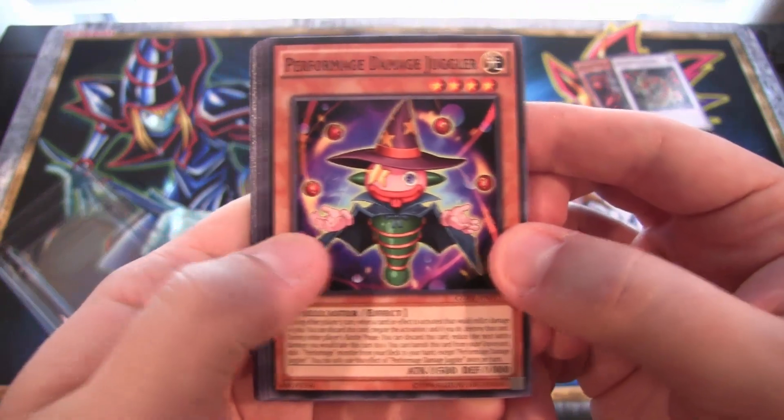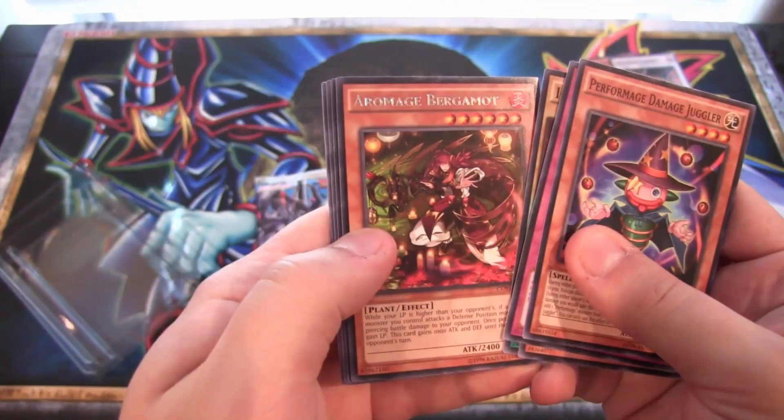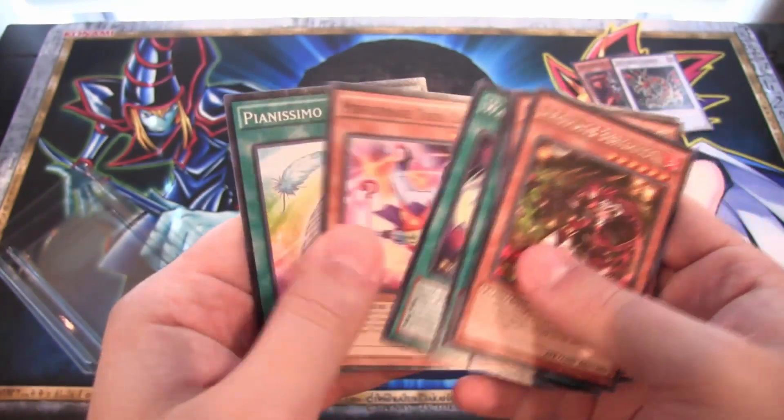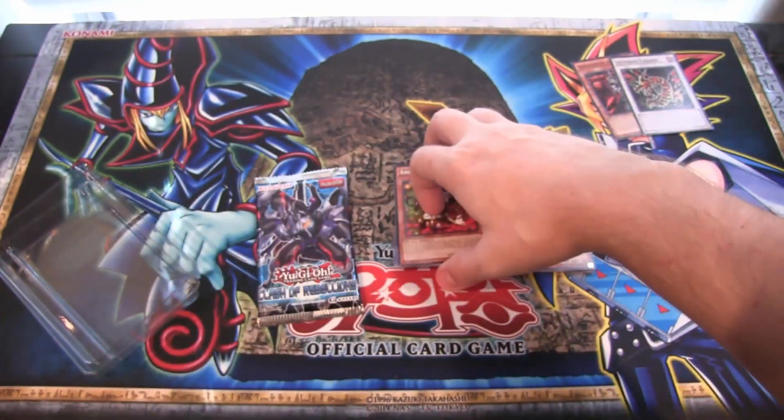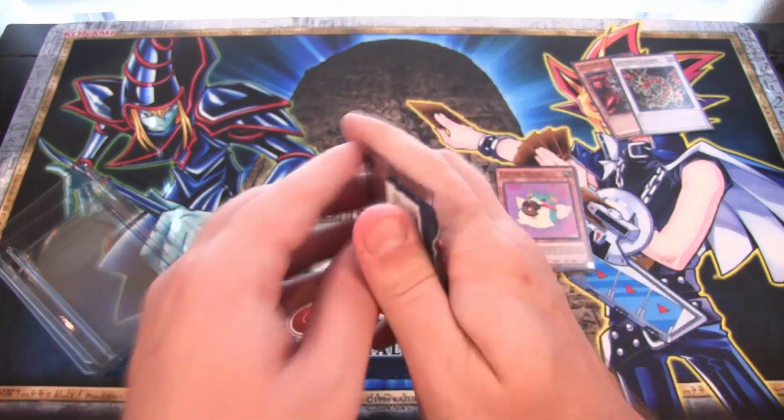They turn terrifying whenever they become fusions. We have Aramage Bergamot and a few of the clowns as well. Last pack — can we end with a hollow? Let's see.